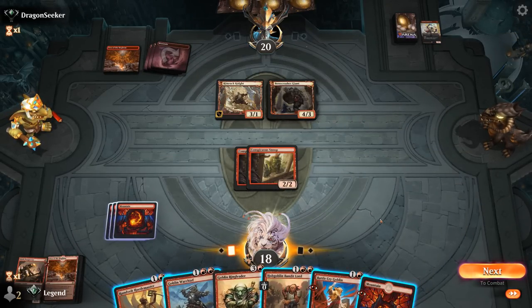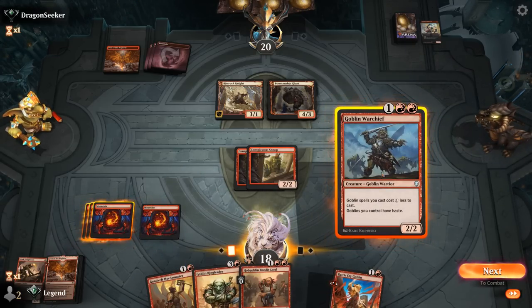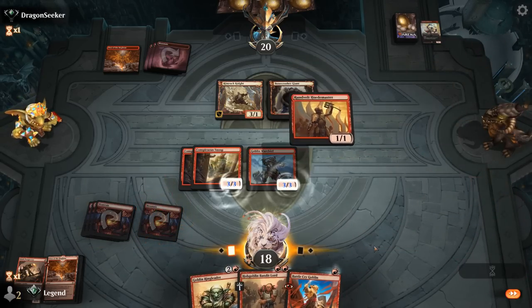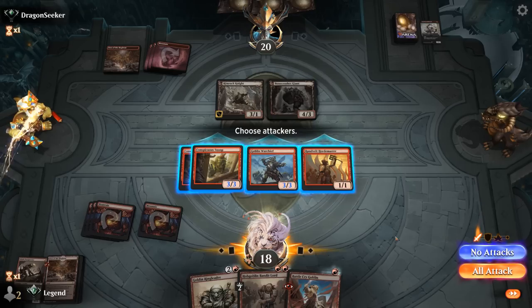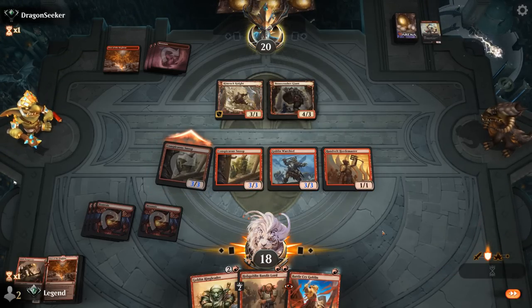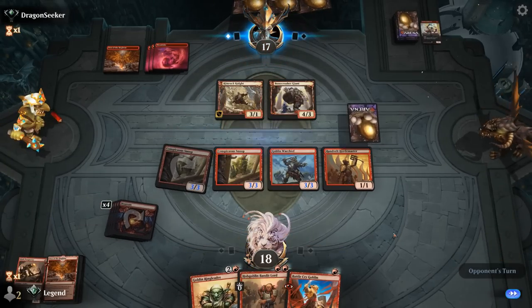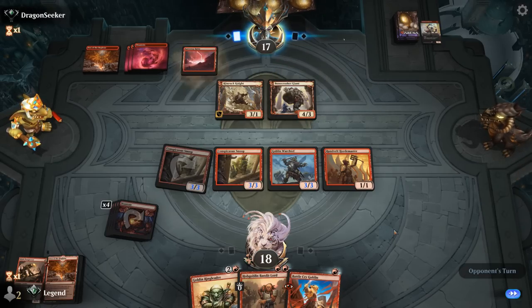Land on top, so Warchief into Hordemaster seems appealing to give us the biggest board presence. Could even try attacking with Snoop since I'm okay if it trades. Don't really expect a burn spell on the Hordemaster for one mana.